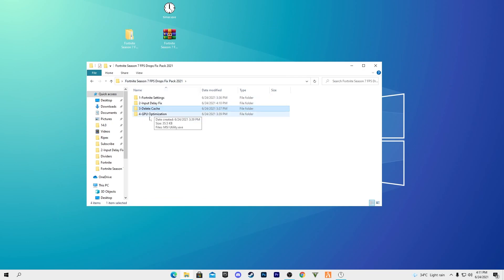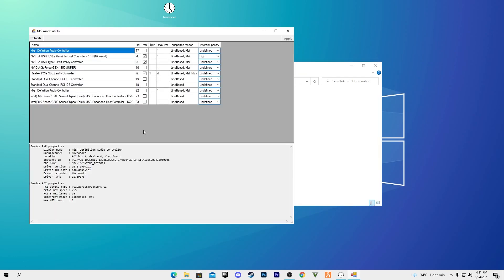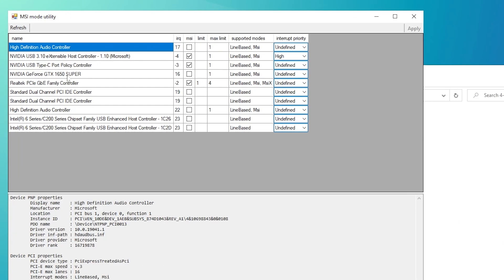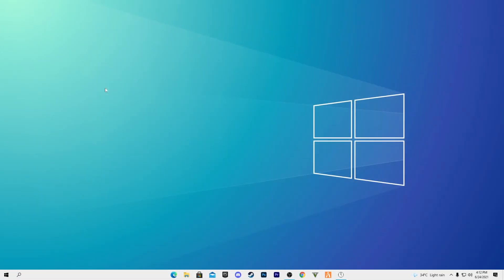Go back to the main directory and open the GPU Optimizations folder. Right-click the MSI Utility Tool and run it as administrator. In the MSI Mode Utility interface, find your GPU name — for example, I have the NVIDIA GeForce GTX 1650 Super. Locate it in the list, confirm MSI is shown under the supported mode list, check the box, set interrupt priority to High, apply the settings, and close the software.